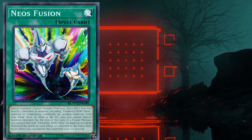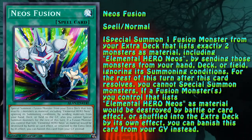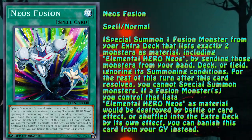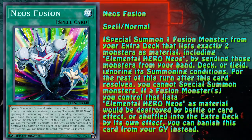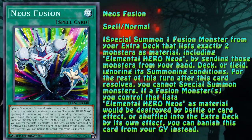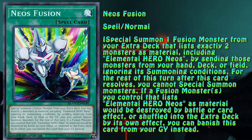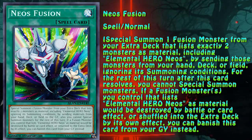Neos Fusion was introduced in Savage Strike and changed the way Neos decks were played. It also gave birth to the Neos engine. For those listening, here's a brief summary of the card effect: a fusion monster which lists Neos as material can be summoned with this card. The materials can be sent to the graveyard from the hand or deck. No monster can be special summoned after this effect resolves. Additionally, should a fusion monster with Neos as material be destroyed or shuffled back into the extra deck by its own effect, Neos Fusion can be banished from the graveyard instead.